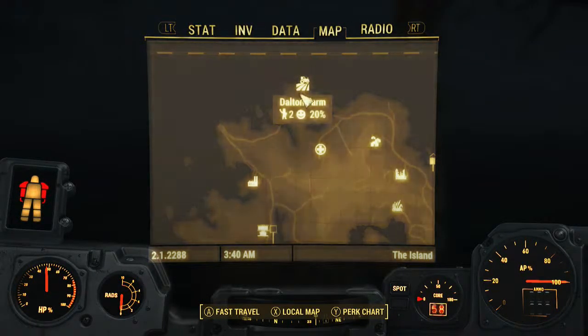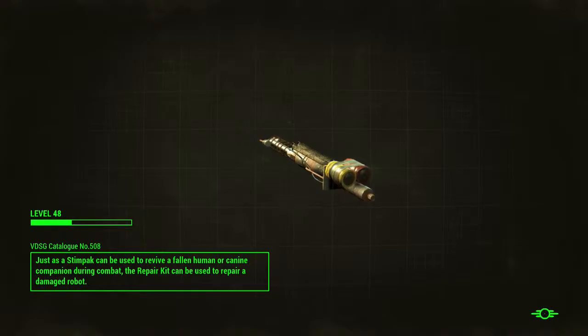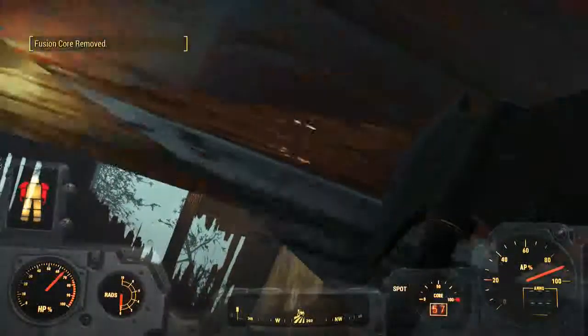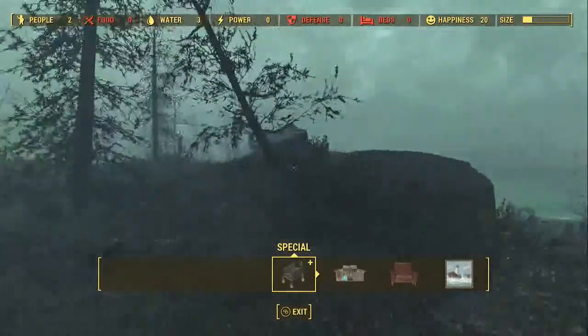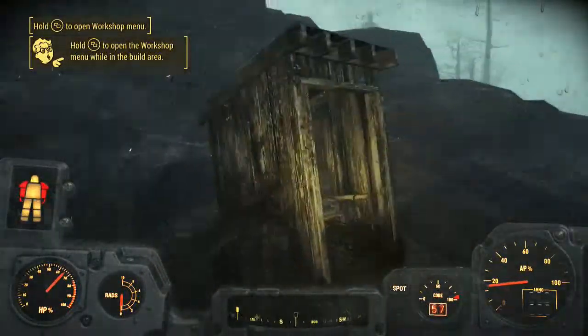Let's go check out this settlement real quick before we go back. Dalton Farm. I think you can get from Settlers that one quest. I didn't know that place was a settlement — I thought it was just a random fog crawler there. I wonder who the two settlers are there. I'm sorry, it's raining. You guys probably need a roof over your head. Well, you kinda got a roof over your head. Check how big this settlement is — oh, it's pretty big. There's a little roof that can go over their heads.